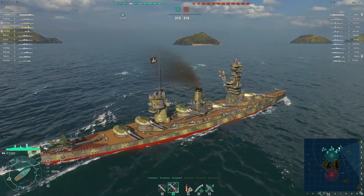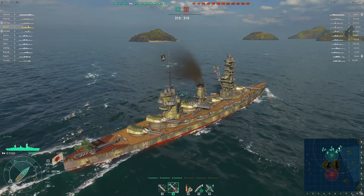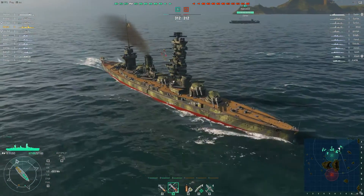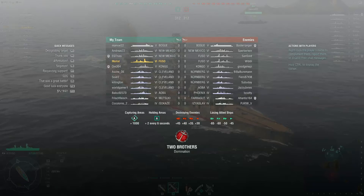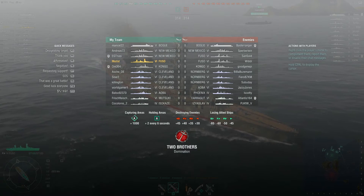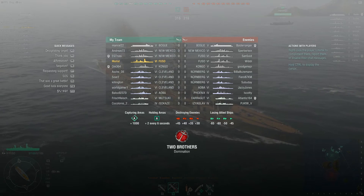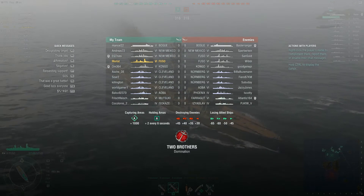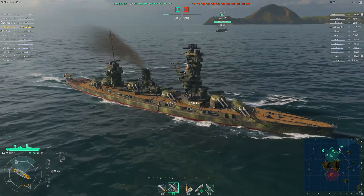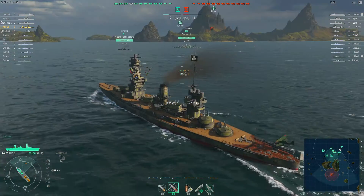Hello everyone and welcome to another game of World of Warships. Today we are watching Maulard in the Fuso, a tier 6 Japanese battleship. He is on the map Two Brothers in a two-point domination game mode. It's a tier 6 battle with decent matchmaking, although there are a lot of tier 6s around. There are two carriers, but they are only tier 5, which is always nice to see in a battleship.